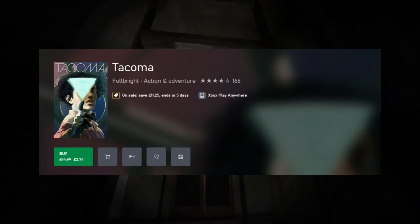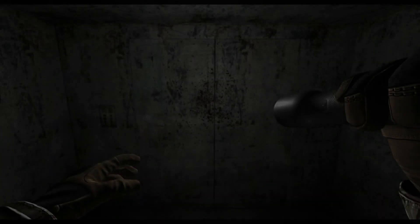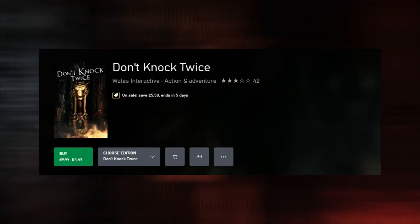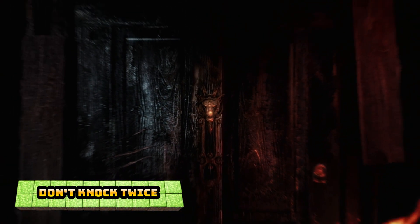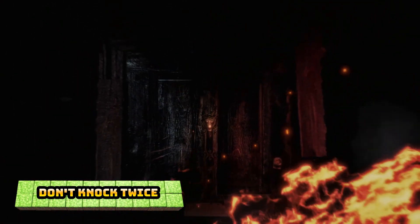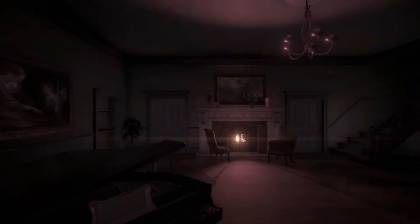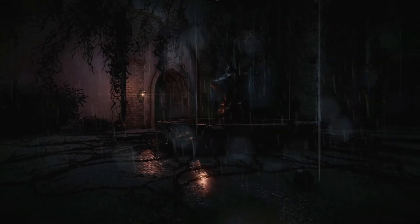Tacoma next, 75% off at $3.74, rated 3 stars, and this is a narrative adventure set aboard a high-tech space station. Don't Knock Twice next, a first-person horror game, rated 2.5, 55% off at $4.49. Maze next, 75% off at $3.99, rated 2.75, and this is a first-person adventure game.